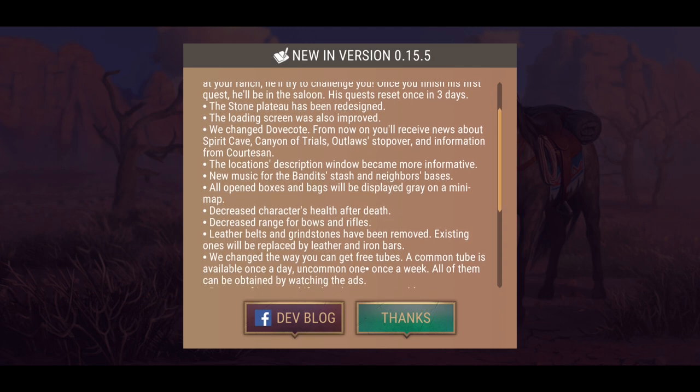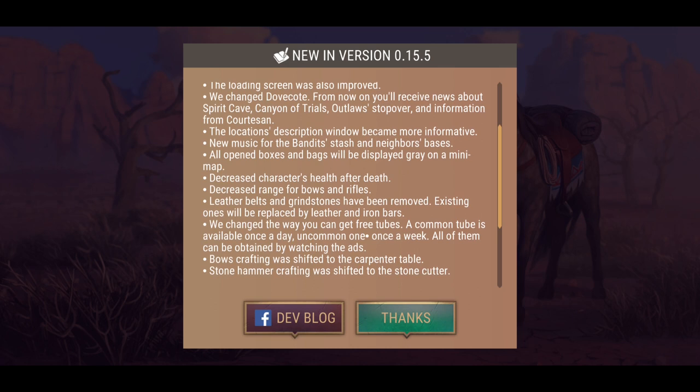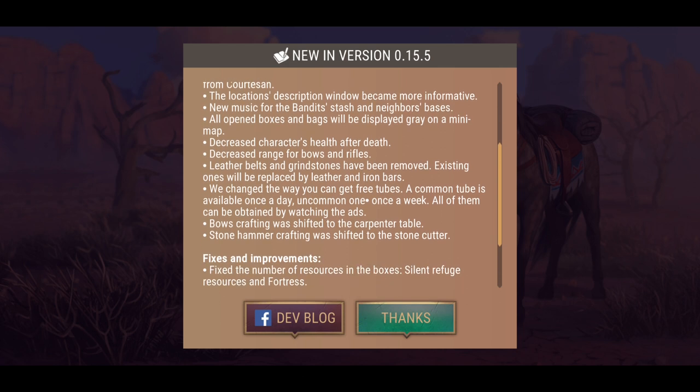The stone plateau has been redesigned. The loading screen was also improved. We've changed the dovecote — from now on you'll receive news about Spirit Cave, cannon trials, outlaws' stopover, and information from the custodian. The location description window became more informative.